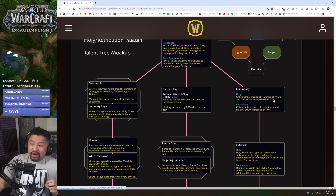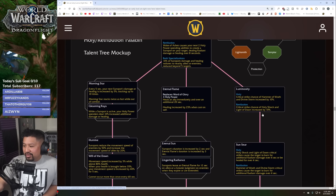Luminosity: as holy, the crit strike chance of Hammer of Wrath and Divine Storm is increased by 10%. Hammer of Wrath and Divine Storm — so this is definitely the 'hey I want to do stuff that's off my spec' kind of talent.